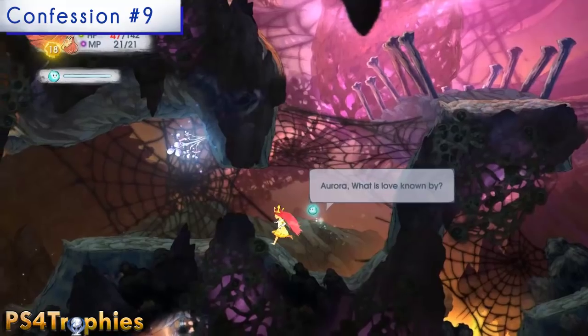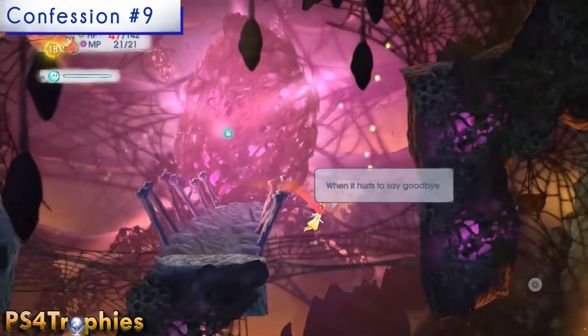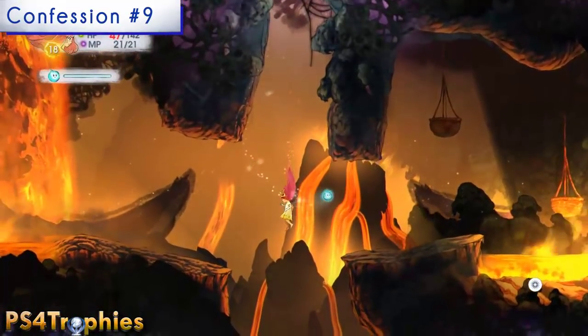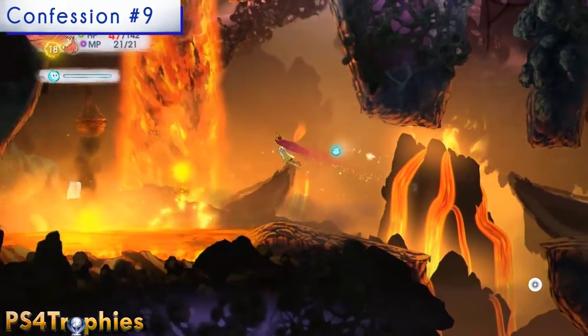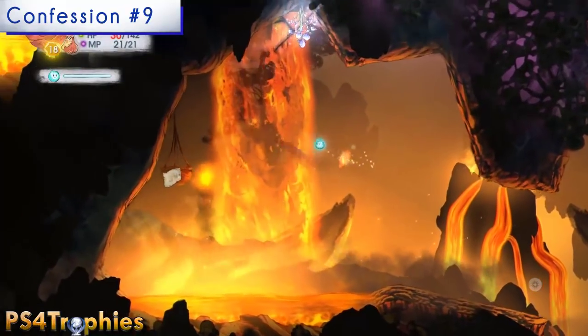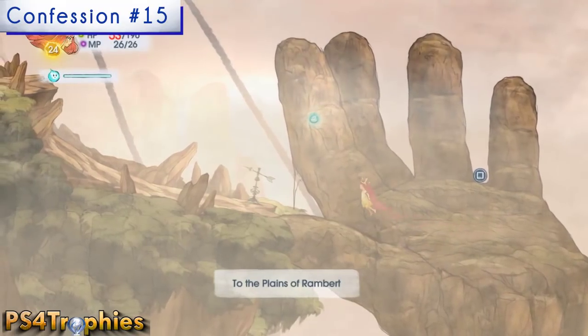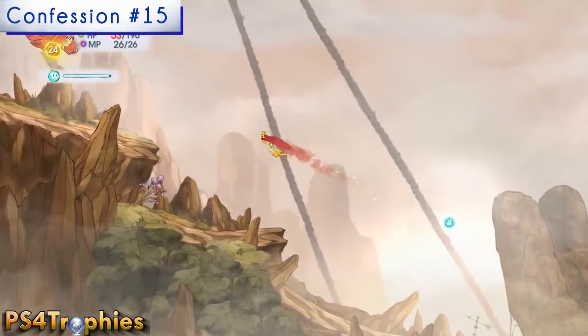The next confession is going to be near the heart of the stone golem — the really big giant. Make your way down south from the heart and then go to the first area to the left, and you'll find that confession flying around right there.